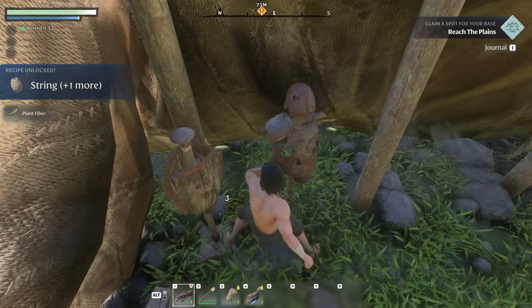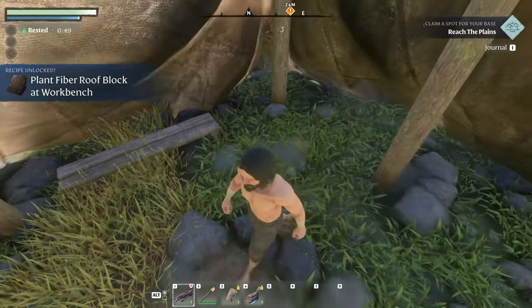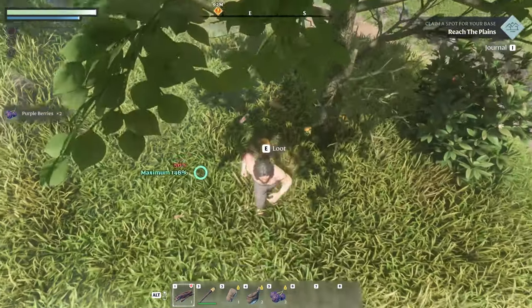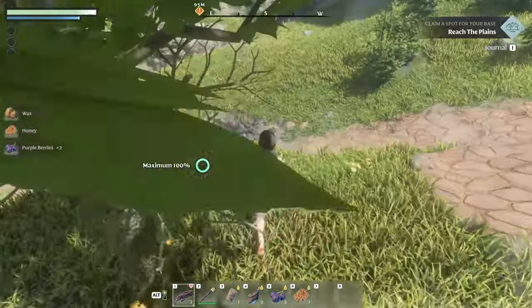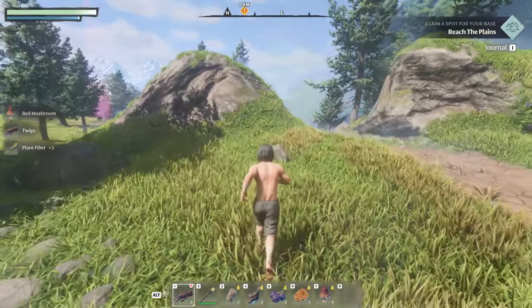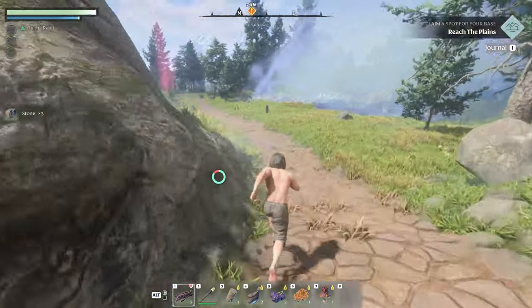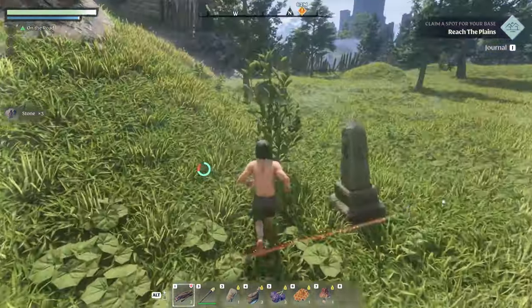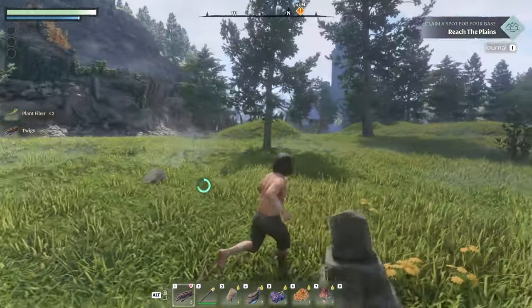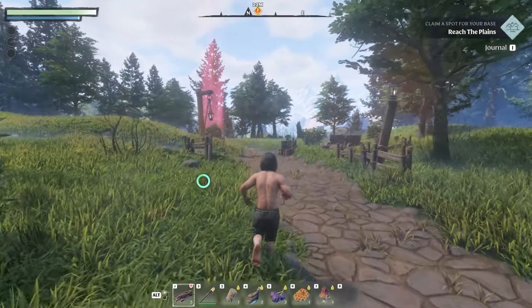We need to get ourselves a weapon and some other things. We can harvest berries, we can harvest honey — awesome. Grab everything as we run by. We're almost to the spot we're headed to, so let's get over there and figure out what we've got to do. We'll gather a little bit on the way, see if we can get ourselves some clothes and weapons. This world is pretty amazing looking.